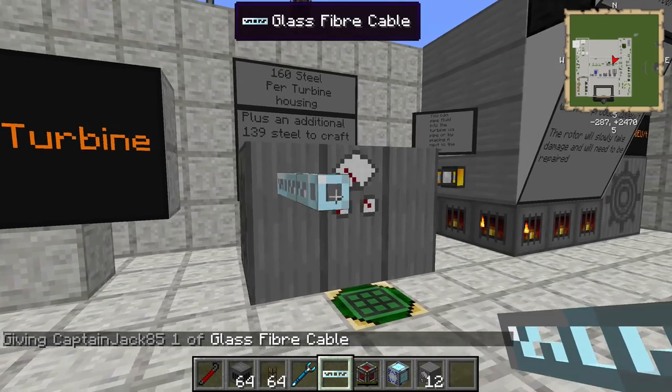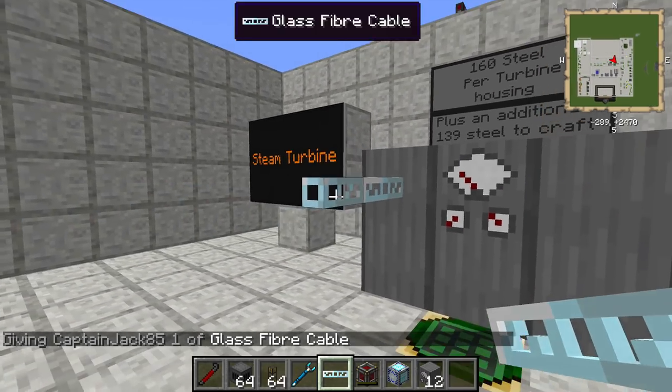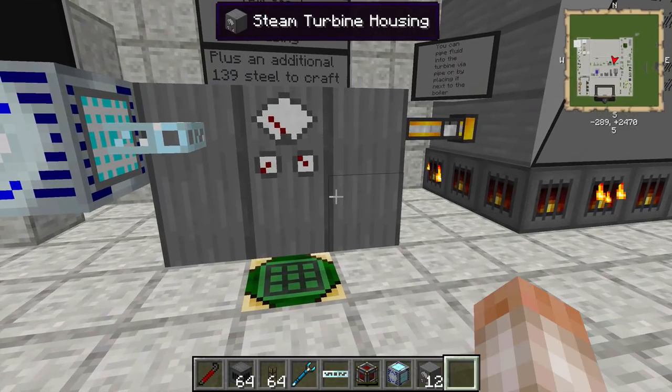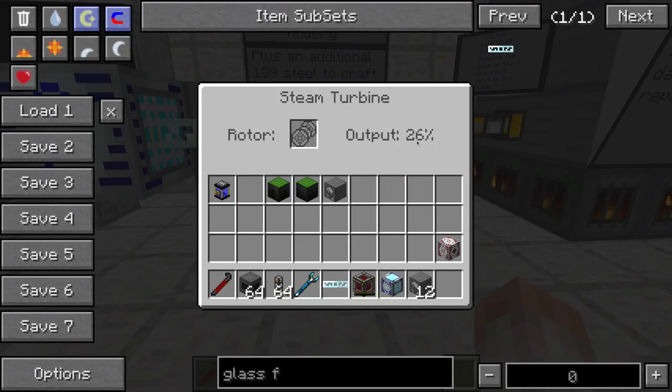This block is only going to produce IC2 power. You can't actually connect redstone conduit to it — you see that connects right there. I'm going to go ahead and just put an IDSU on there.